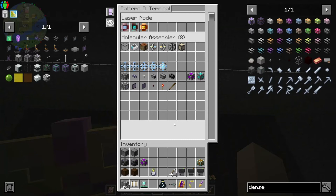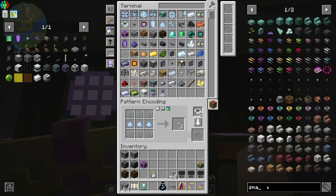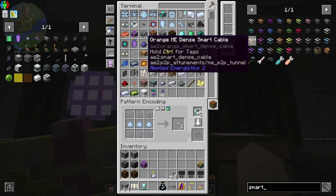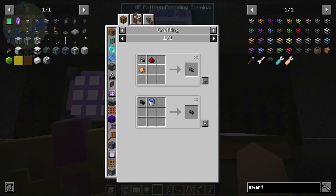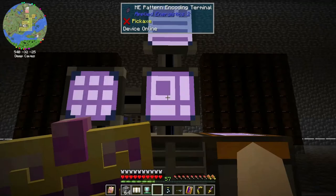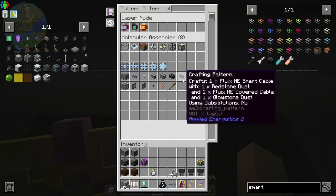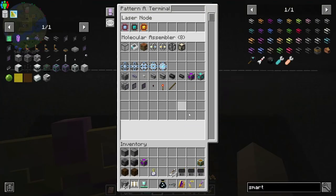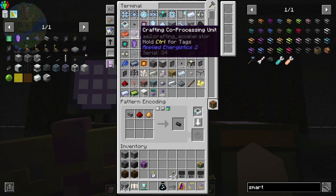Maybe I should make a regular smart cable too, just the regular one - just one extra step. That way if I just need the regular cable I'll have it.